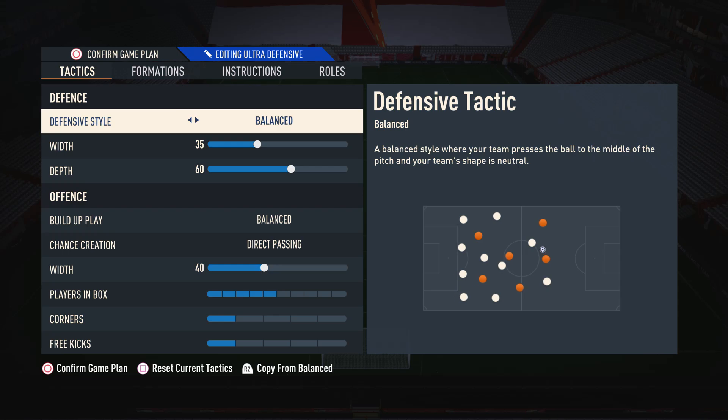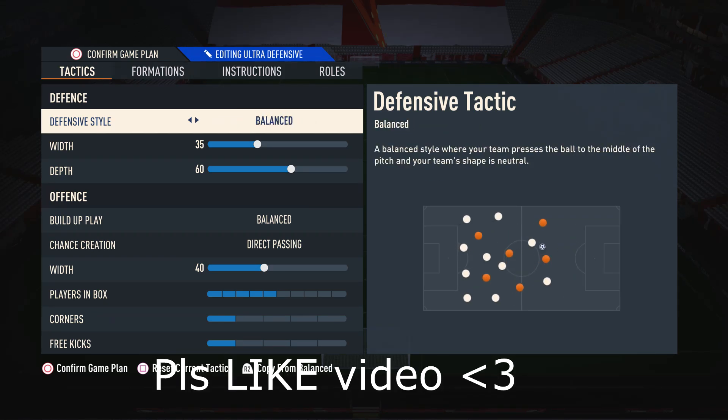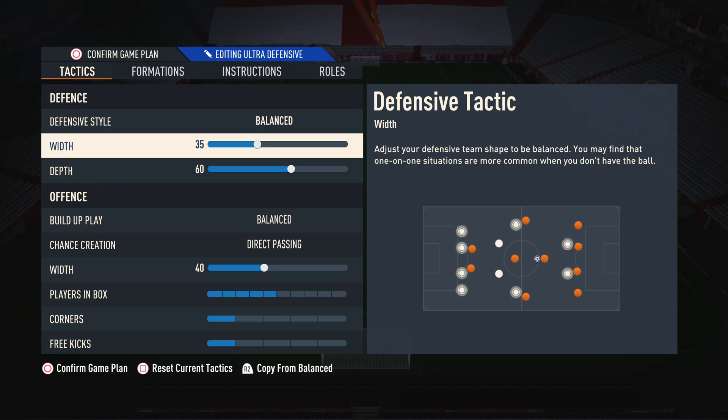Starting off with the custom tactics, for the defensive style I like to have this on balanced. The reason I have it on balanced is because it gives me the greatest control over my defense — when I want to press I'm able to press, and when I want to drop off and be a little bit more passive I'm also able to do that. The other settings don't really allow this as they're very one-dimensional, so I like to go with balanced so I can pick and choose what defensive stance I want to use.